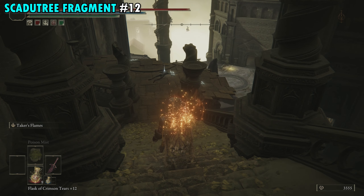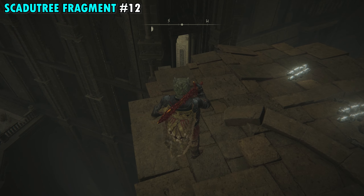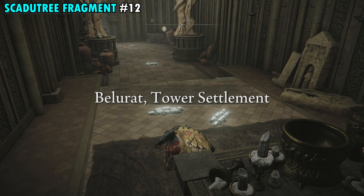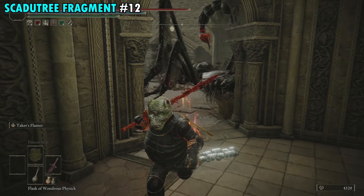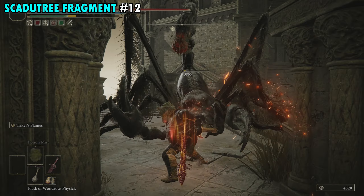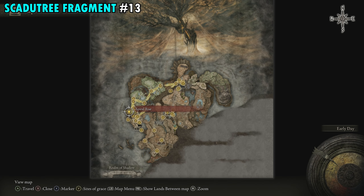Follow the pathway out into the courtyard — a giant scorpion will drop on you immediately, so run out, let it drop, then retreat back into the room to fight it. Once the courtyard is clear, you'll see the giant statue with a cover over it. Right in front of that statue is Fragment 12.